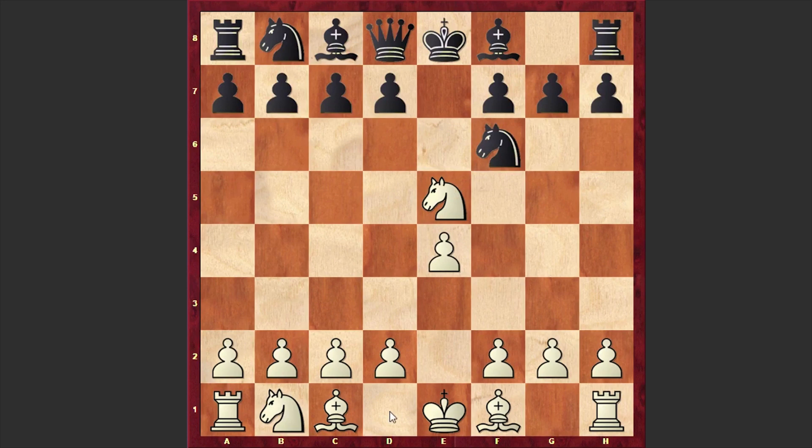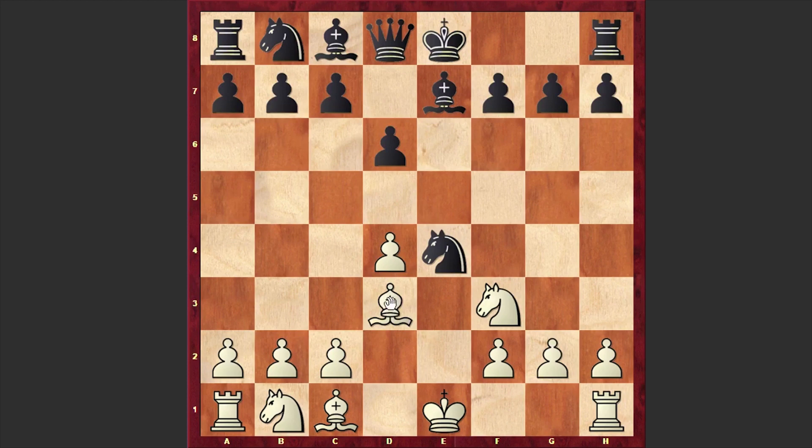When the queen is on d1, black first plays d6 and only then captures on e4, preventing Qd5. But as there is no queen, we have Nxe4, d4, d6, Nf3, Be7, Bd3, and Nf6.